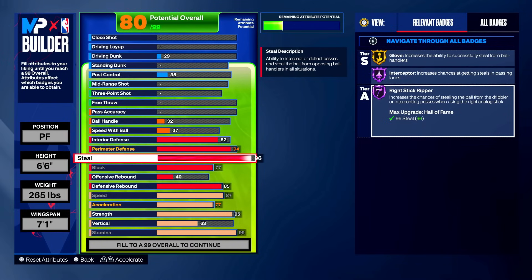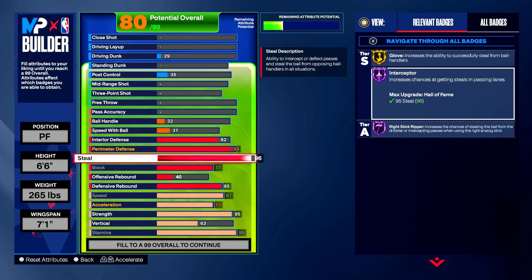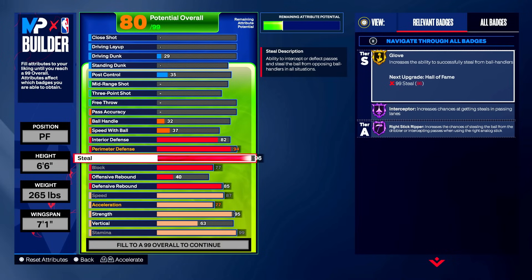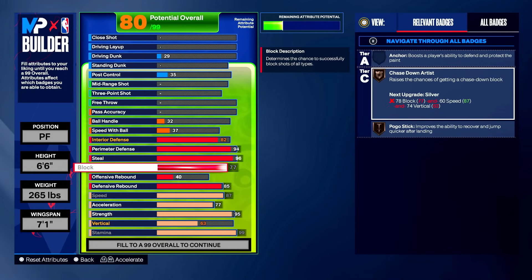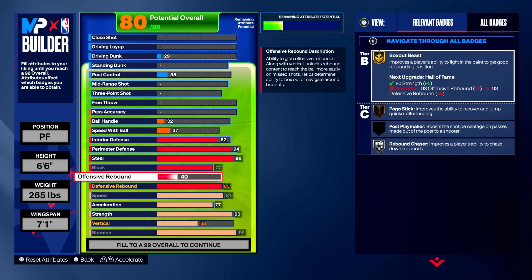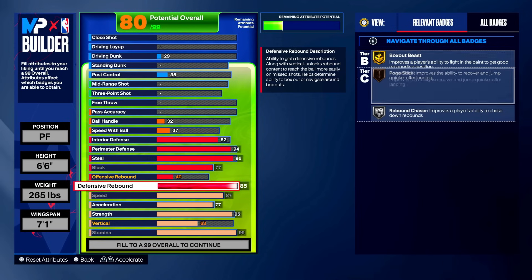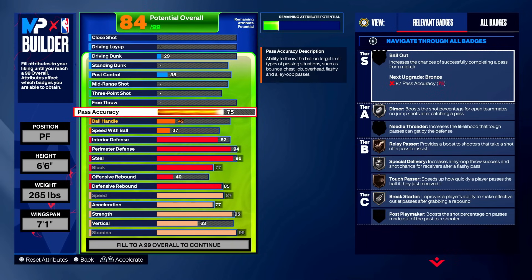For the 96 steal, you get hall of fame right stick ripper. If you understand how to use right stick ripper, this 96 rating is worth it — it takes a little time and effort to learn but you can pick it up quickly. You still get gold glove and hall of fame interceptor. The 77 block gives bronze chase down artist — not silver on this build — but chase down artist doesn't matter that much in 5v5. With 40 offensive rebound you don't need boards on offense, and 85 defensive rebound gives gold box out beast and silver rebound chaser.